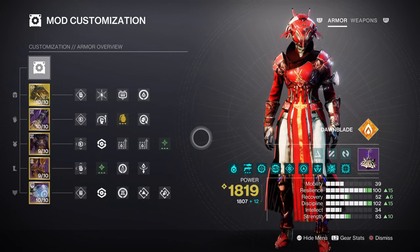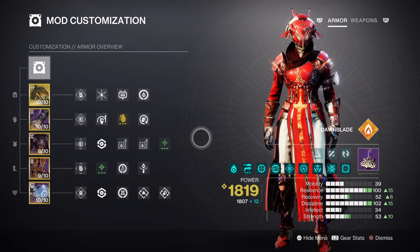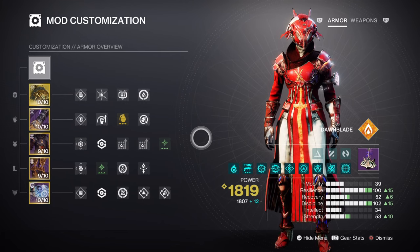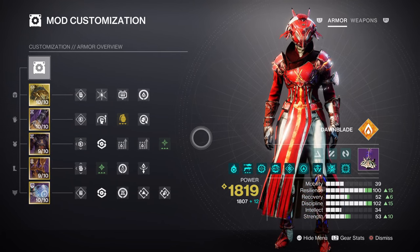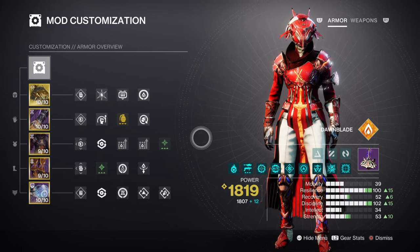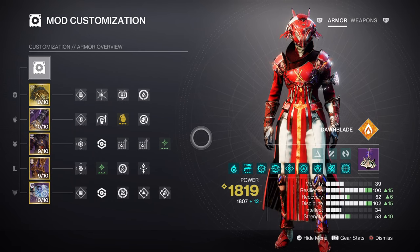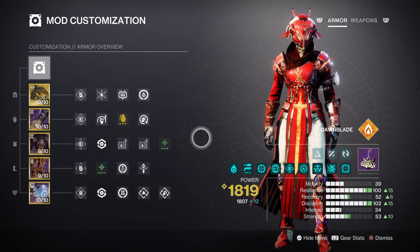Resilience at tier 10 will give us a 30% damage resistance while playing content. There isn't anything specific required for the stat to be this high; however, having a stat this high will help with surviving lethal encounters when playing Legend, Master, and Grandmaster content by a lot. We'll also be using Well of Radiance as part of the build, so all in all the build will excel well in user survival.